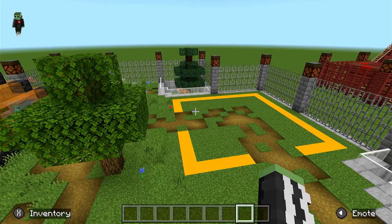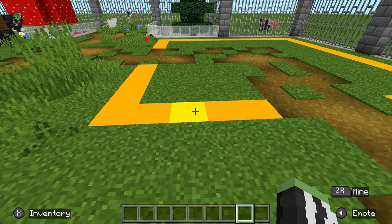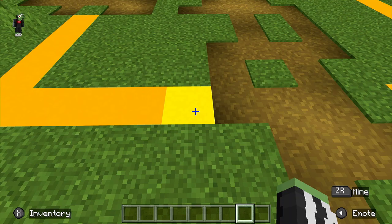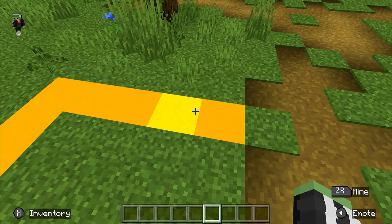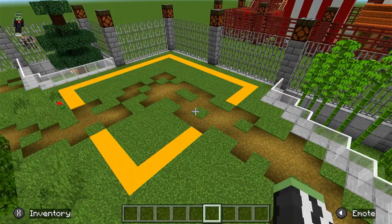So the first thing you're going to have to do - this is a reptile house by the way - is you need to measure a 13 by 13 area. Then choose any corner, go off one, two, three, four blocks, leave a four block gap, then one, two, three, four. There should be a five by five little corner inside here, and then the rest is just two sides, and then you're gonna build your path.